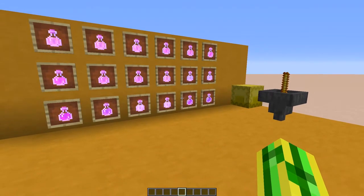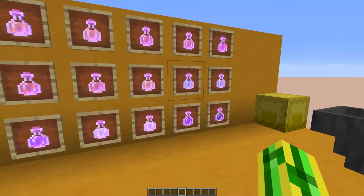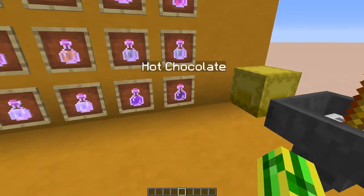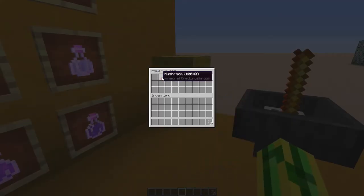In this module I've added the most things of all of them. First off, there are two new juices: one of them being the magic mushroom juice and the other being hot chocolate. I'll show the recipes for them right now.